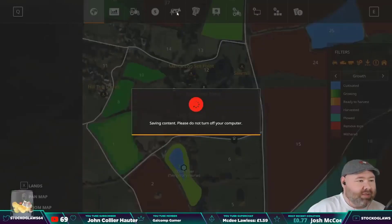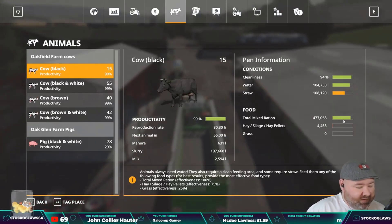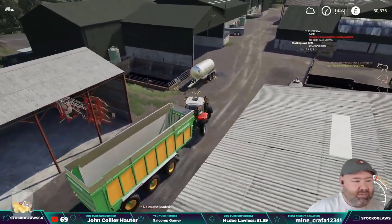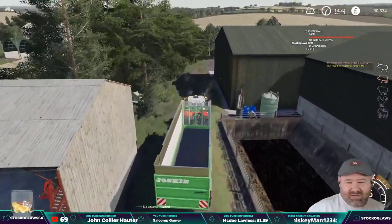Let me just check on the cows here. Food - very close to filling them up, which is great. Fifty Aisha cows. I've got like a hundred and fifty cows I think.